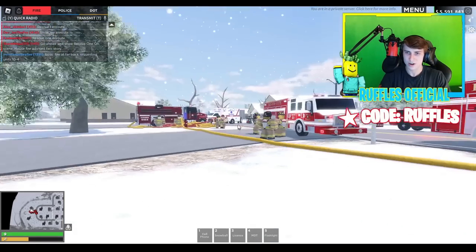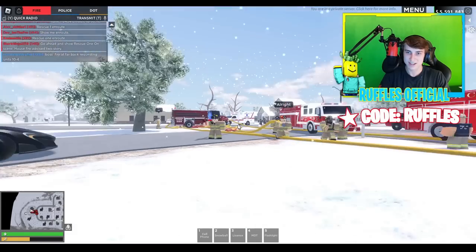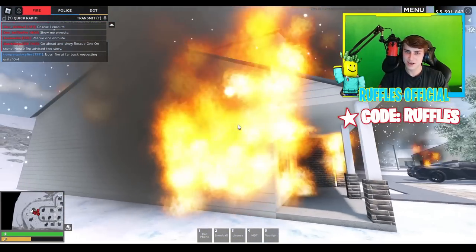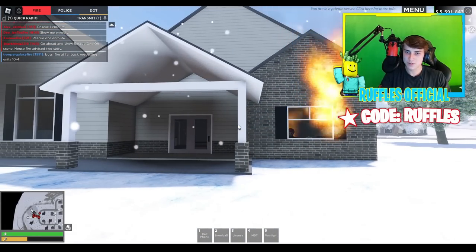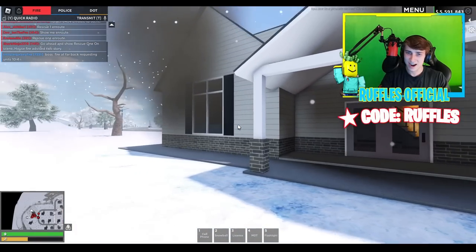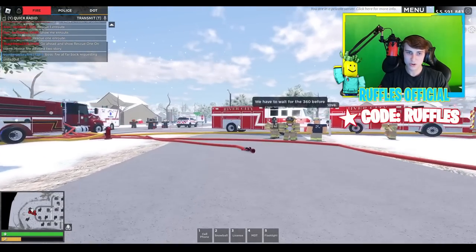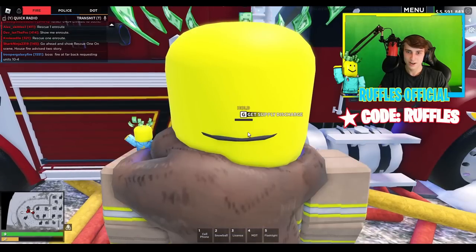I do believe there might be someone inside because there's a car here, and I'm not sure who called it in. You can go and start a quick exterior attack — see if we can get anybody on here. I'm the captain of Engine 1 today. So we're going to do a quick 360 around this building and see if we can see anybody hanging on the outside. It looks like there's heavy flames all around. I think we do have one individual inside the kitchen on the C side. Back behind the building we have no smoke on the D side. We're going to grab this hose line real quick.